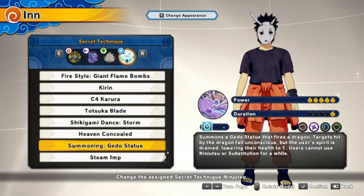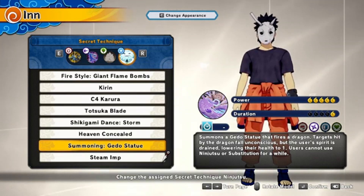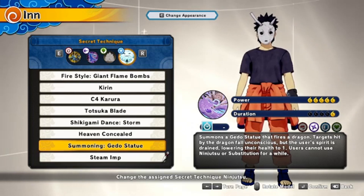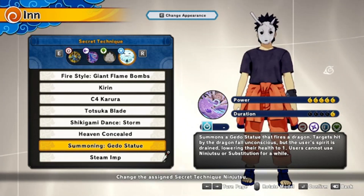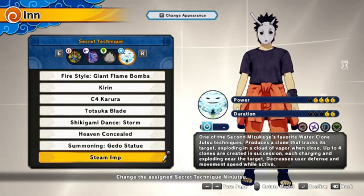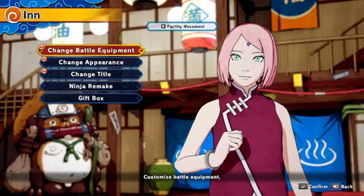The second option you have is the Gedo Statue, which fires a dragon, but the user loses one percent health and can't use substitution or ninja tools for a bit. So if you're doing a quick match or tournament match, you have to use this as a last resort — you won't be able to heal unless you have a healer on your team. So I'd say Steam Amp is better for this build.